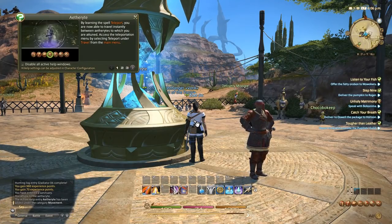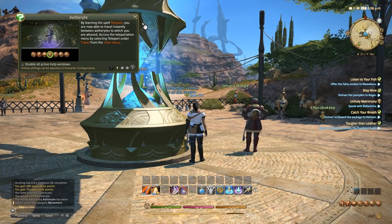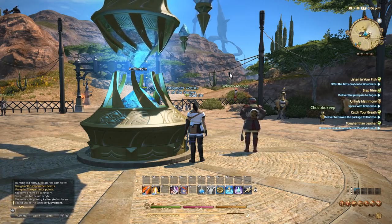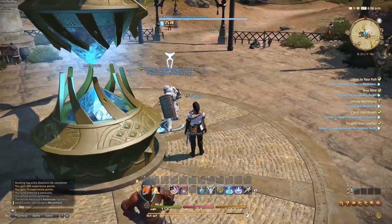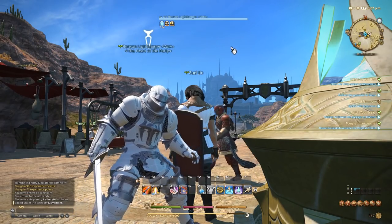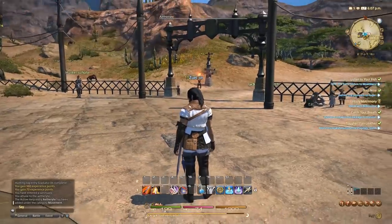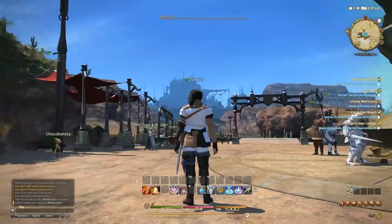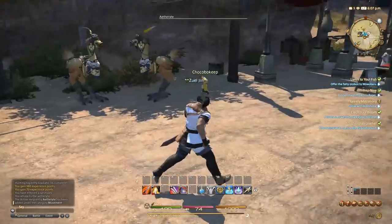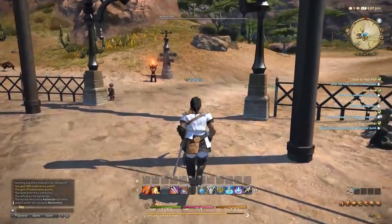Teleport — very good. So we can teleport home when we need to. By learning the spell teleport, you are now able to travel instantly between Aetherites to which you are attuned. Access the teleportation menu by selecting teleport under travel from the main menu. This dude looks cool — he's in like full gear, man. The Heart of the Party, Benson Lightbanger. Very cool looking guy. The armor and fashion in this game are pretty cool. Where exactly is our quest? It's to the southwest, but there's a mail icon I'm noticing here — I've been having messages.